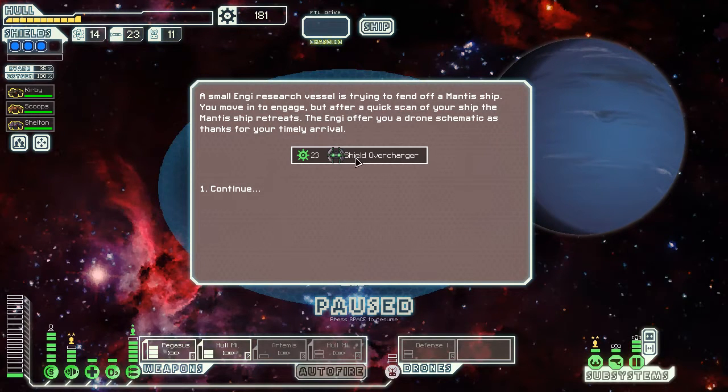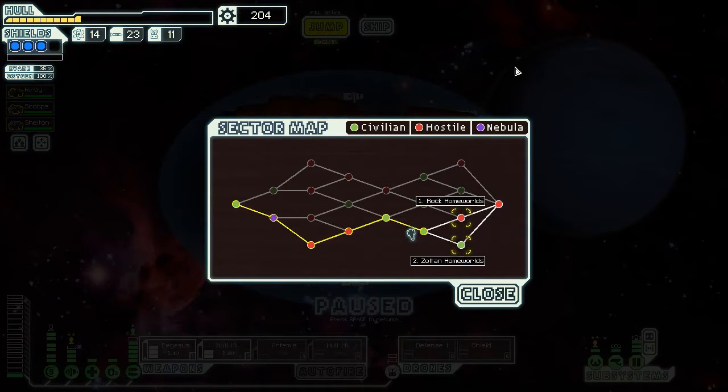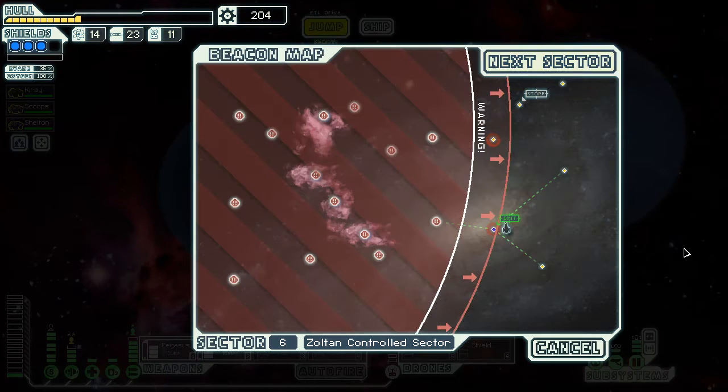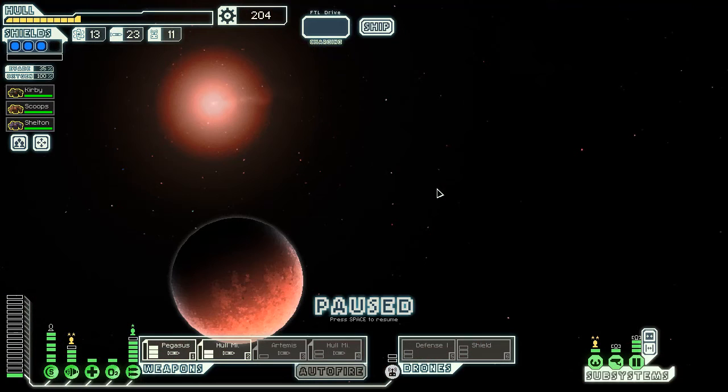This isn't too bad, it's gonna be just inside the bar - I can tell. A shield overcharger - that would be fascinating if I could get that online, but the power consumption has me worried because the missiles are pretty hungry on power. Rock homeworlds, Zoltan homeworlds. Zoltan could give me a shield, rock could give me rock plating, provided you get lucky enough to find the right beacons and do the right quests. I don't like Zoltan shields though, and I am rocks.